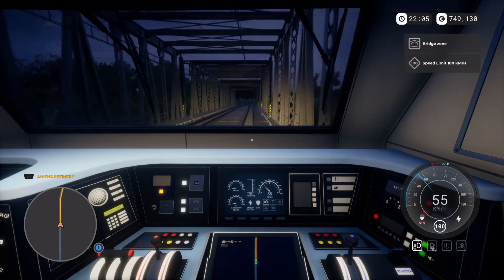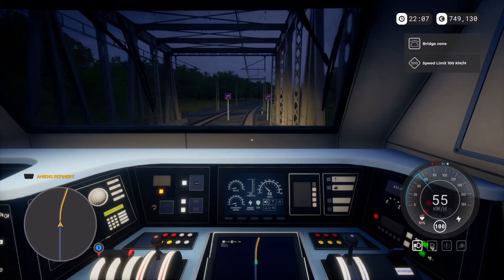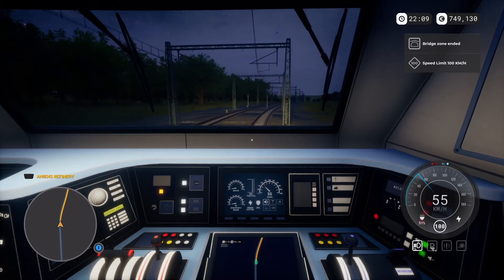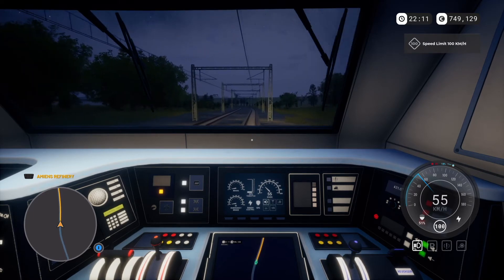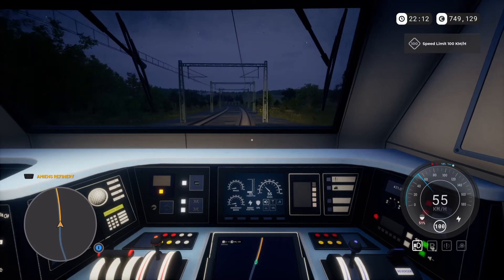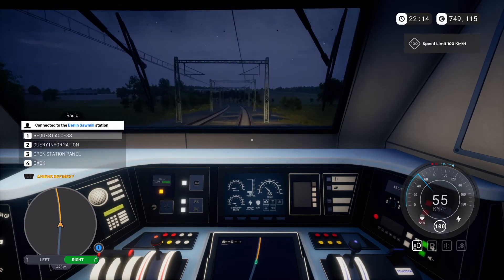First thing to point out: bottom left there showing the GPS — that's a bug. We are going to the Berlin sawmill but it's actually telling me it's the Aurens refinery; not sure why that is, but that is a bug so I've reported it on the Discord. We're definitely going to the sawmill, so we need to let the sawmill know that we're approaching. Let's go to the radio and we'll go to the Berlin sawmill.